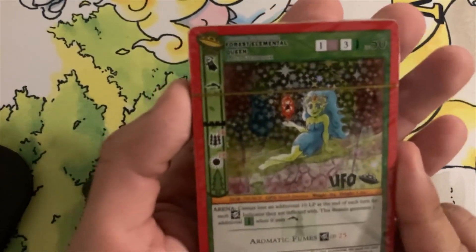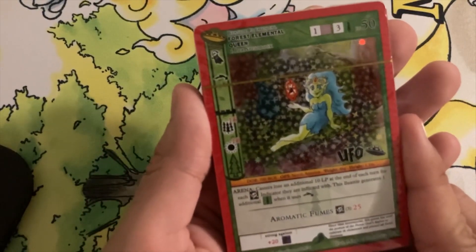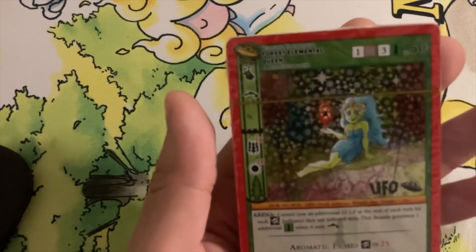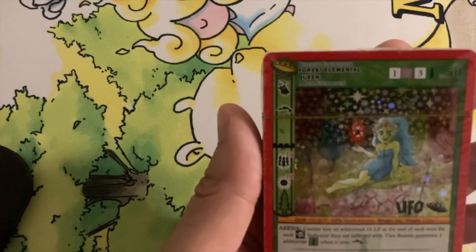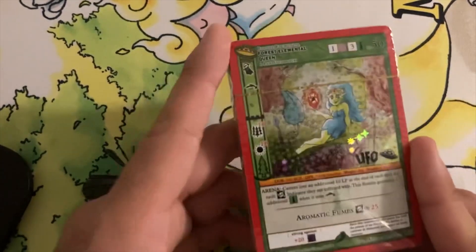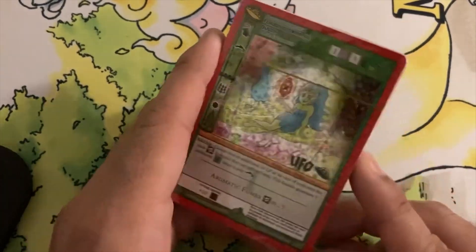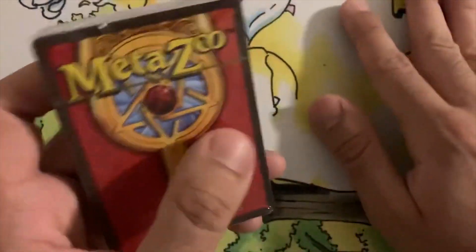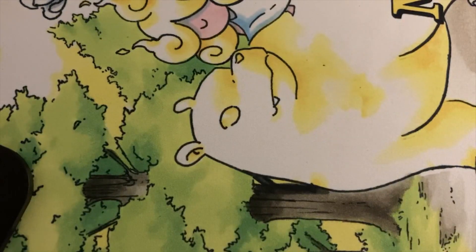We got the Forest Elemental Queen. The main part of her is the arena effect: casters lose an additional 10 LP at the end of each turn for each poison indicator they are inflicted with. You can also generate one additional Forest Aura when she uses Convert — so she's basically two aura pages. And you take an extra 10 damage per poison counter, so instead of taking 30 at end of turn with three counters, you'll be taking 60. That's really strong.